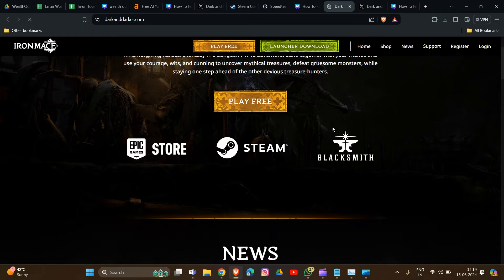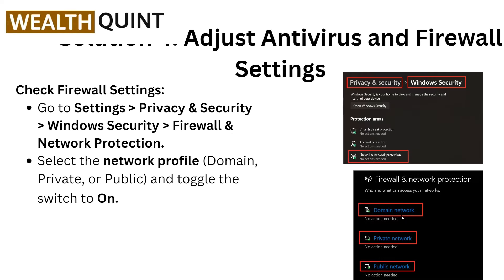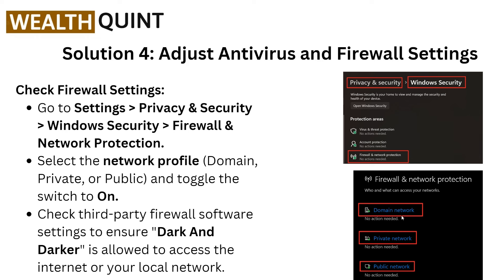Now move to the next solution: adjust antivirus and firewall settings. Go into Settings, then Privacy and Security, then Firewall and Network Protection. Select the network profile — Domain, Private, or Public — and toggle the switch. Also check any third-party firewall software to ensure Dark and Darker is allowed to access the internet.